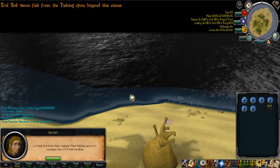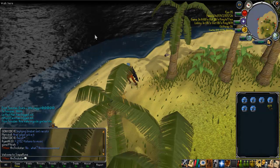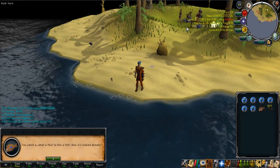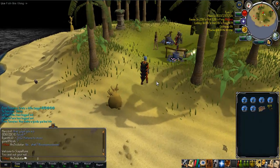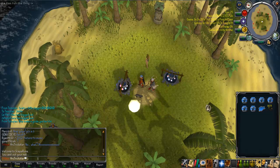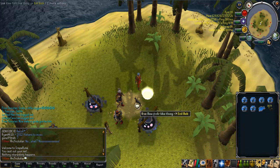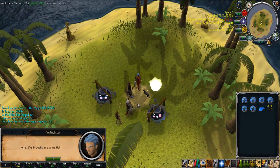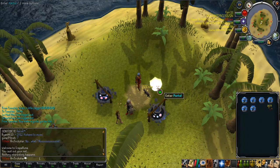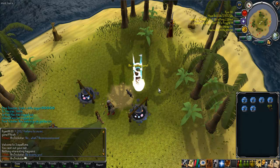Since the Completion Cape is for people who have completed the whole game, it should get the abilities of all capes — so I believe it should have the plus 8 strength bonus of the TokHaar-Kal Cape and be attachable to the Completion Cape. I don't know if they will do it, but if many people complain on the Maxed forums, I think it will become attachable. Maybe it would make the Completion Cape overpowered, but if you've completed the entire game, you deserve overpowered things.